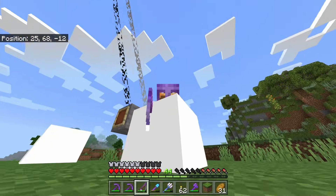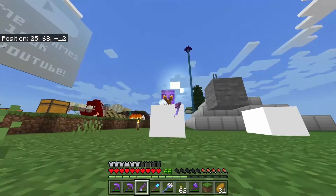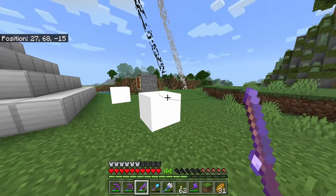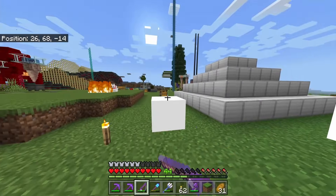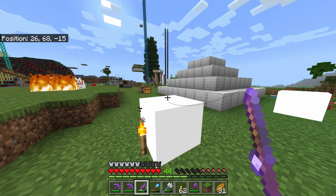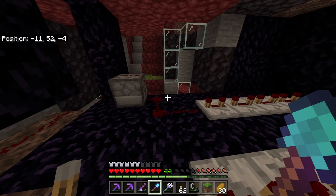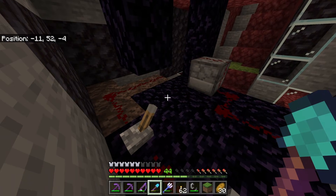Up next we've got this epic block — this is actually the unexploded TNT block. The only way you can move this around — you can't get it in your inventory — the only way you can move it around is via a fishing rod. And since 1.18 there has been a slight change to the way that you need to obtain this, although it's not that different. There is a change, so I'm going to show you right now. Very quickly, let me run over the materials you're going to need to get this unexploded TNT block.